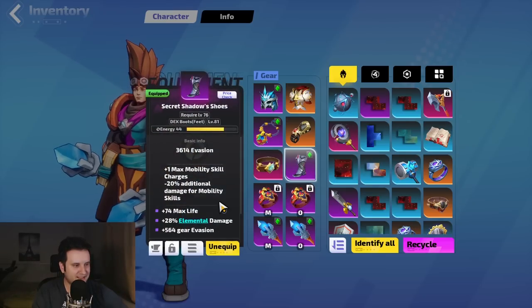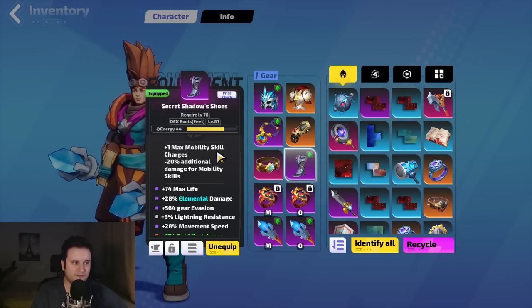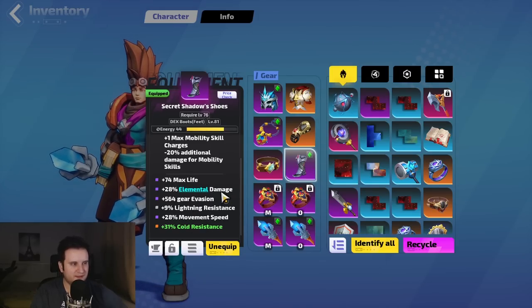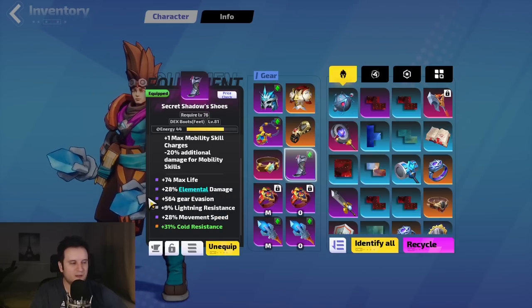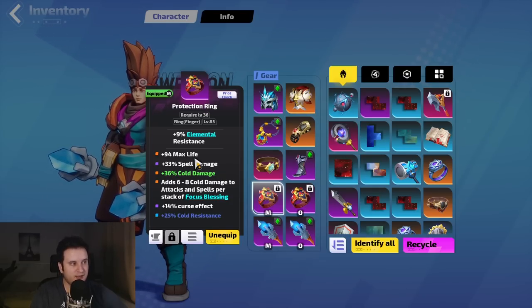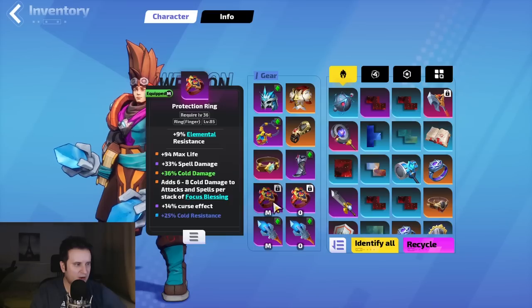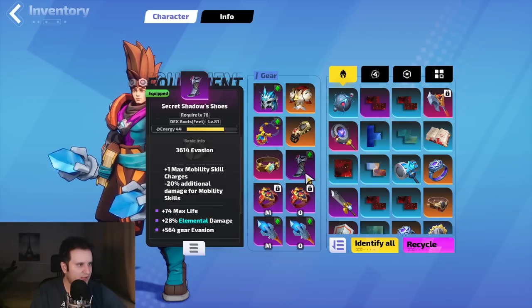I bought the boot base for plus-one max mobility charges, which makes your movement skill a lot smoother, then re-rolled into a decent combination. Rings are just there for increased damage and resistances. I always get the life mod because this build is quite squishy — without crazy defensive mechanics, life on gear is critical. Two mana restored on hit doesn't make much difference, but if you can get it that's nice to have. That's basically the gear.